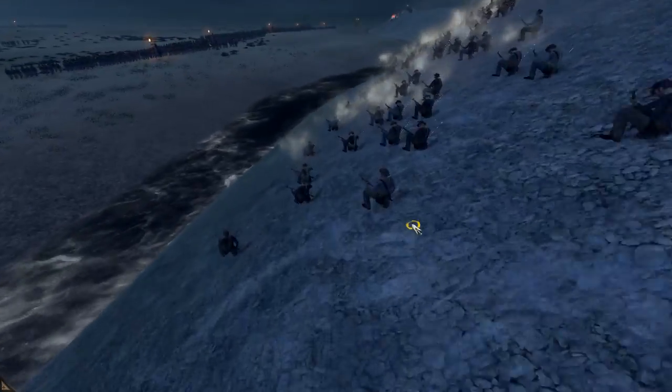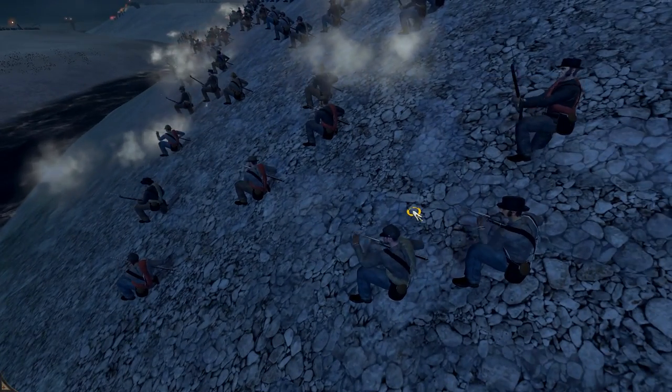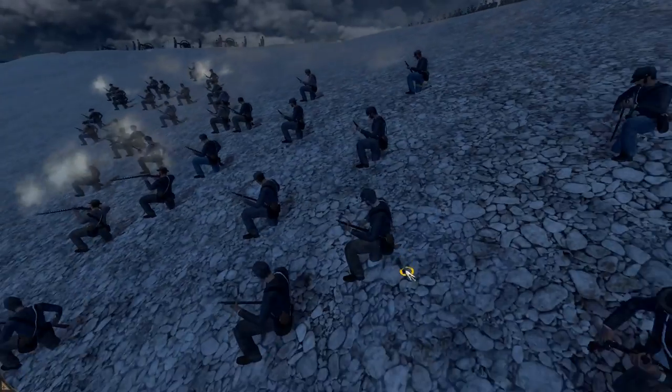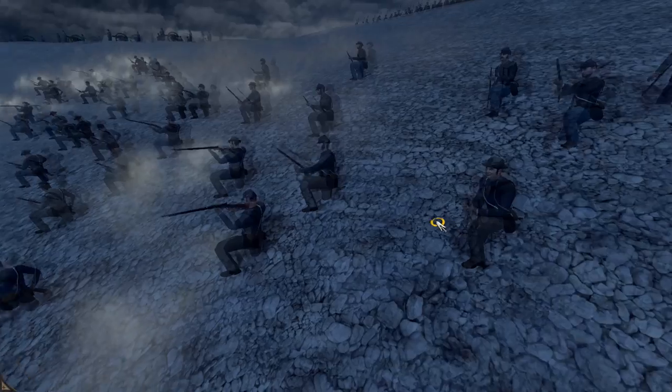If you guys know what kind of rifles the skirmishers were using at this time, please let me know in the comments — it would be interesting to see. They look like rifles but they just seem to be shooting really quickly. I think these guys might actually have carbines and the other guys have rifles maybe — yeah, they look more like a cavalry rifle right there.